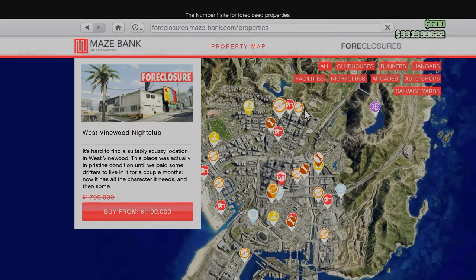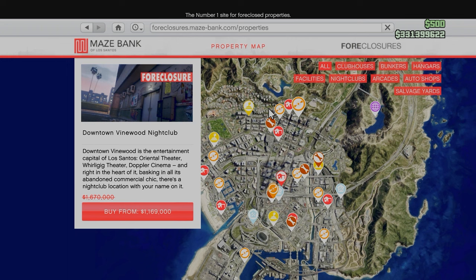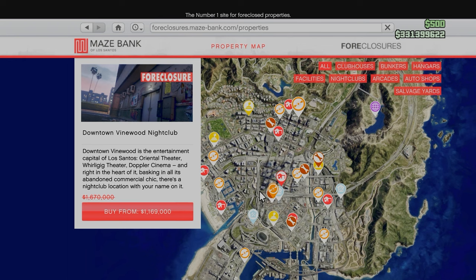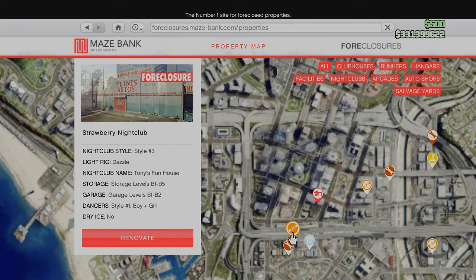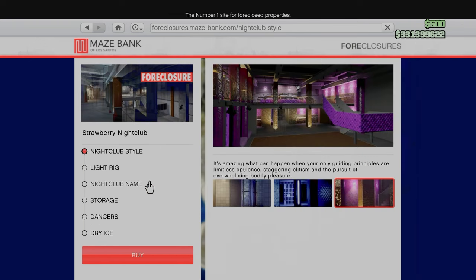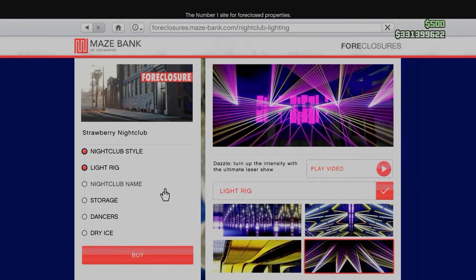To start off, the cheapest nightclub is somewhere on the LSIA island which is all the way at the bottom — that's the LSIA nightclub. The most expensive one is up north in the Vinewood Hills. The best one I recommend is the Strawberry nightclub because it's in the middle of Los Santos, and some of the sell missions have multiple drop-offs, so it's nice to decide which drop-off you want before heading to the destination.